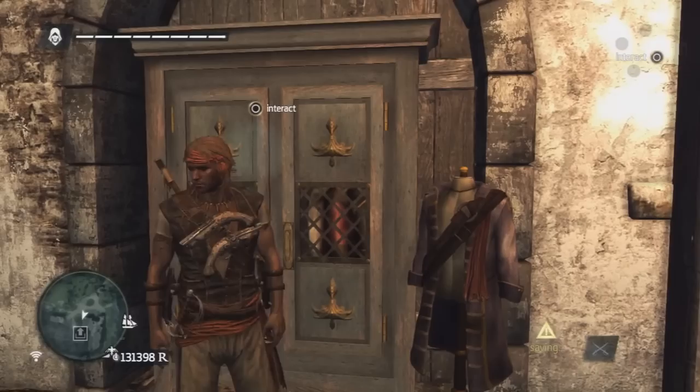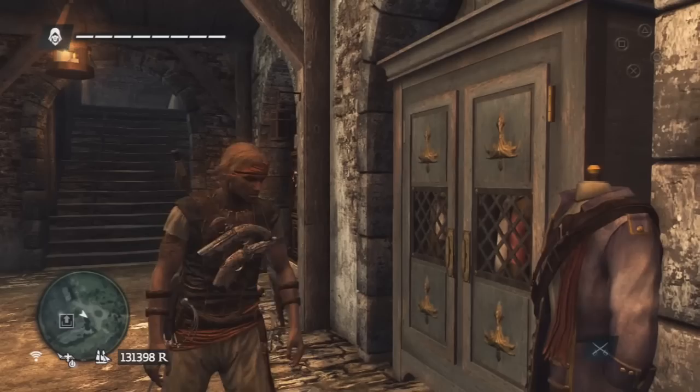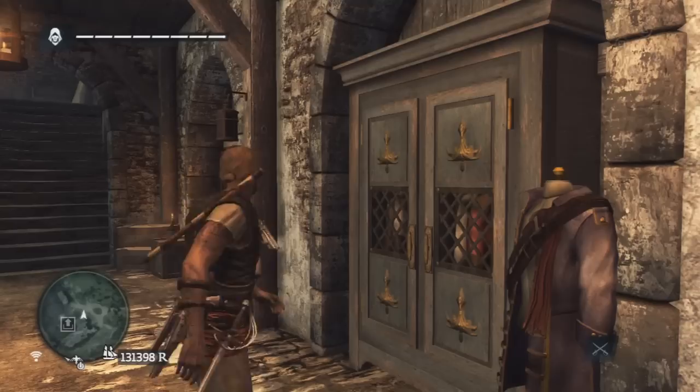The shark hunter outfit is craftable with a bull shark and a hammerhead shark skin. The requirements will be on the screen if you haven't got it already. This is what it looks like — not too bad, though it's a bit too plain.